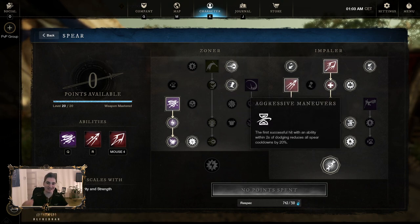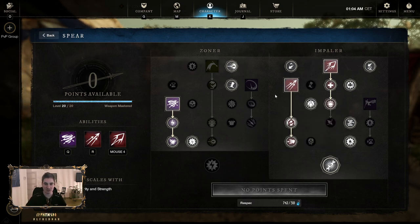This passive right here — Aggressive Maneuvers — is the best passive. Use an ability, then dodge roll, and you get 20% cooldown reduction for one hit. If you have more targets around you — even in PvP wars — you can get 20, 40, 60, 80% cooldown reduction. And your Cyclone this way has almost no cooldown. Perforate same story, Skeever again — it all applies to the same thing.